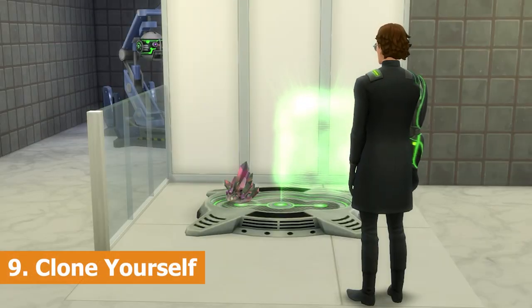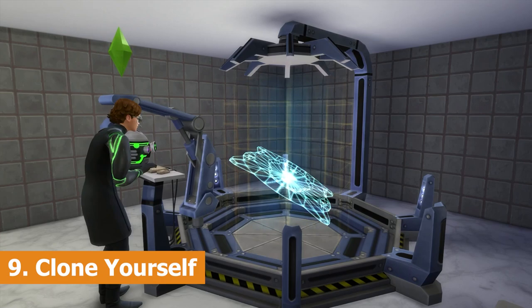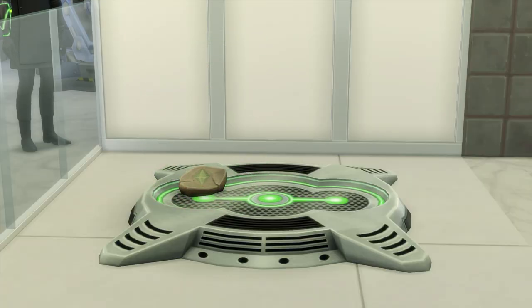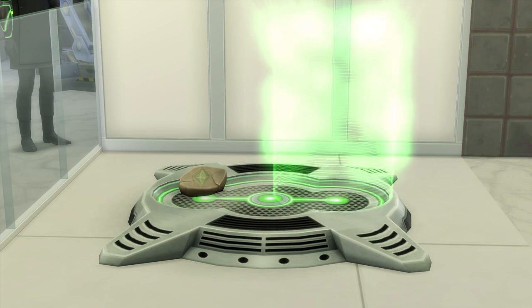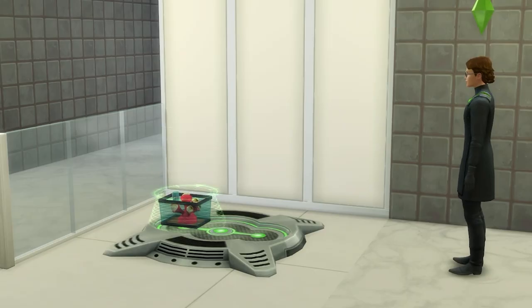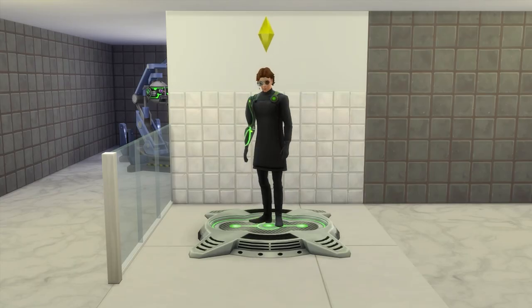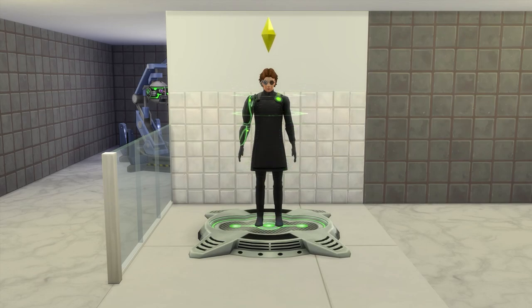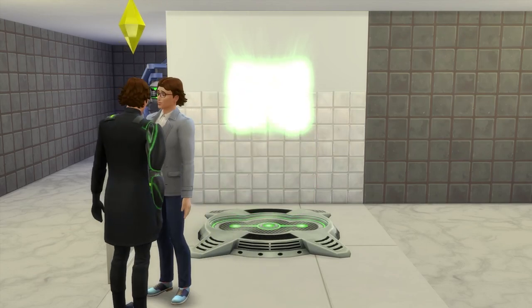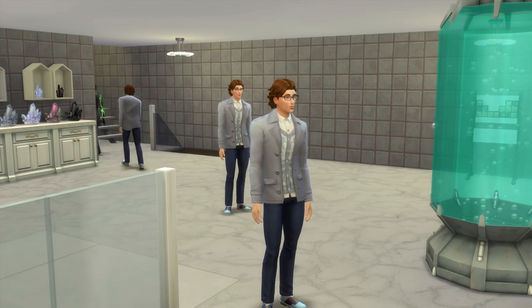Cloning yourself is next. At level 5 in the scientist career you can invent the cloning machine, which will allow you to clone a range of small objects such as collectibles. But the real chaos begins at level 9 in the scientist career, whereby the cloning machine can be upgraded to allow you to clone sims. It's perfect for recreating that long lost identical twin, or just for making things really, really weird.